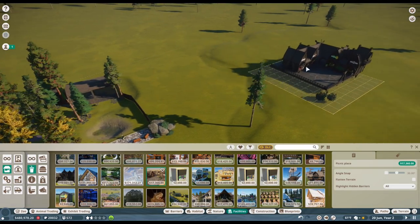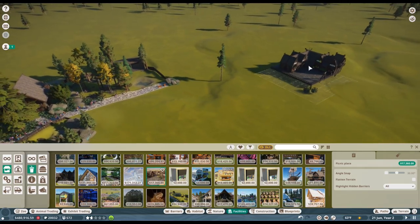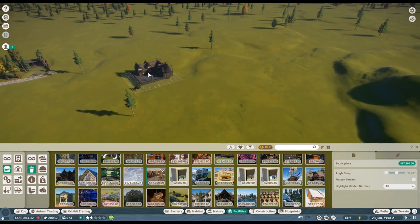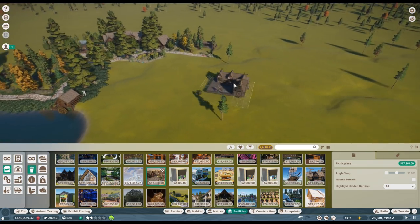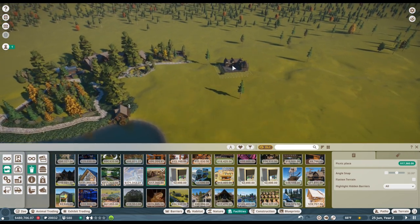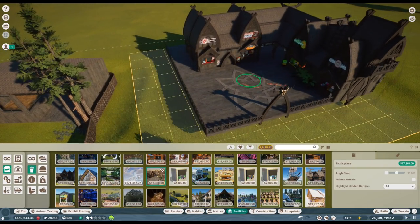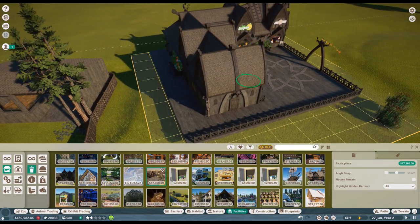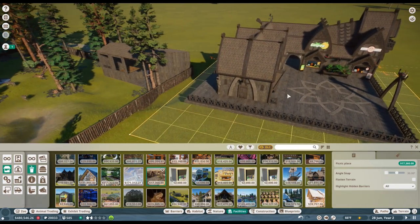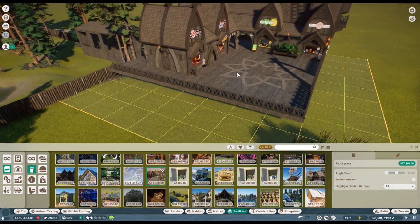Then we can try to reintroduce some of the other animals — more deer, some elk, maybe a jeep tour so people could go on a little jeep tour to see all the bison. And maybe we could start putting in some geysers since Chips and I are going to be visiting Yellowstone soon! This place is going to be huge. We'll sneak this picnic pavilion in right next to all of our deer.